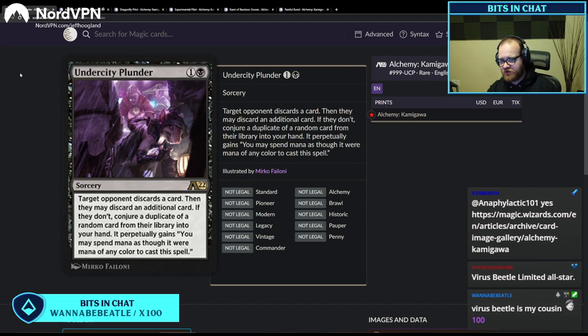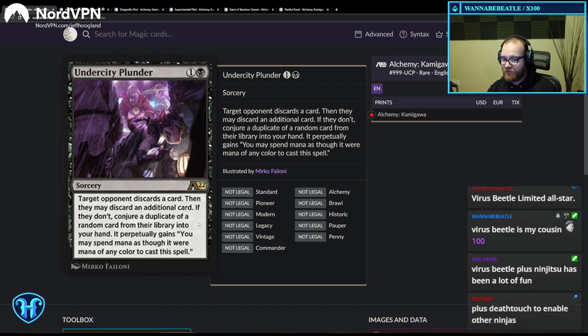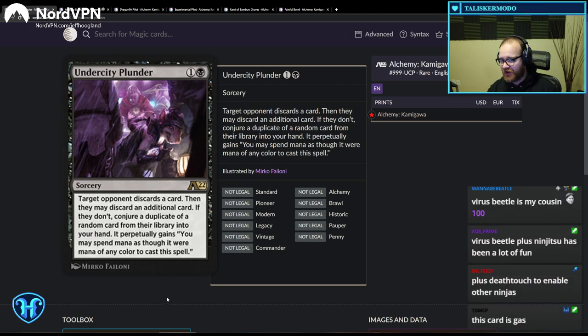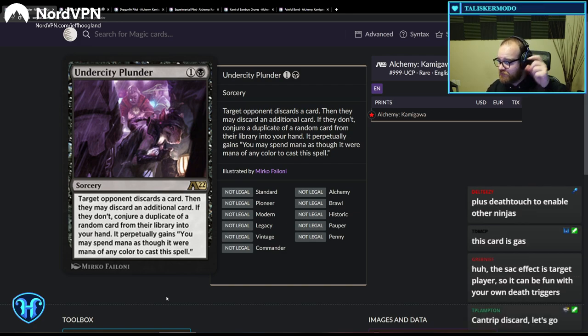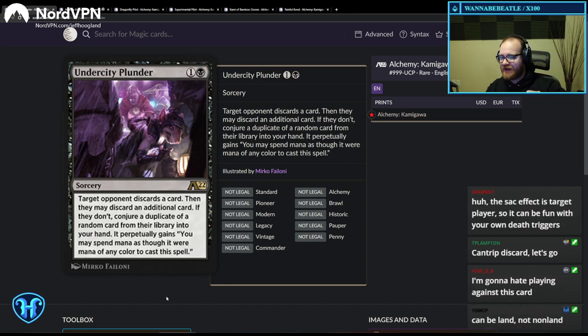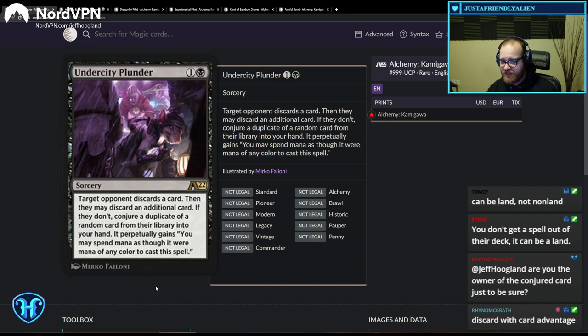Under City Plunder: target opponent discards a card, then they may discard an additional card. If they don't, conjure a duplicate of a random card from their library into your hand, and it perpetually gains something. This card's really good. They either get Mind Rotted for two mana, or they discard a card and you get a spell out of their deck. Notably, if their hand is empty, this is two mana to get a random card out of their deck. Mind Rots that have text even when your opponent's hand is empty tend to be good. This is probably playable.